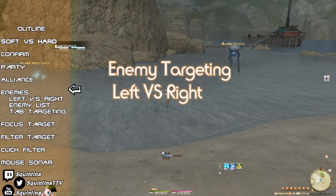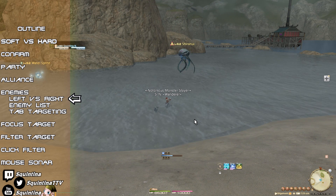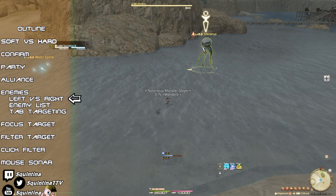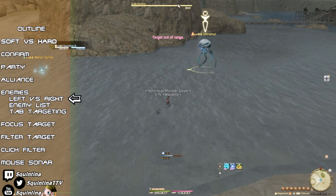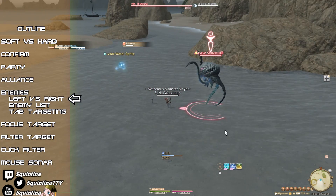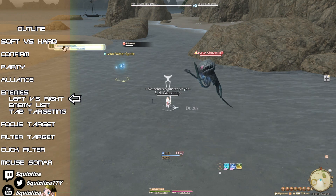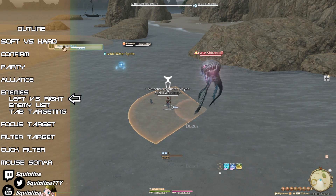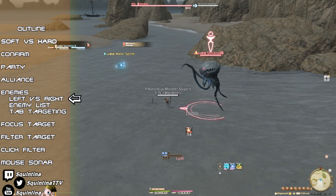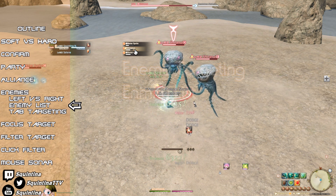When attacking enemies, you can of course click on an enemy, but what I want to talk about is the difference between left clicking and right clicking. Left clicking will set a hard target. Right clicking will also set a hard target, but additionally it will set an auto attack. If you change a hard target without setting a new attack — such as if you left click something else, or select a party member or alliance member — your character will stop auto attacking. You can also click on the enemy list, and the same left click vs. right click rules apply.